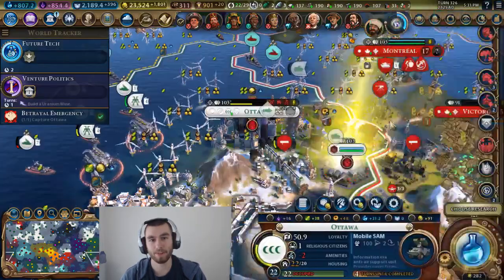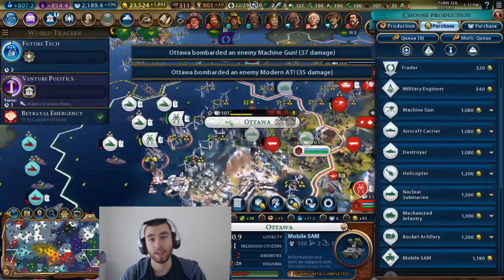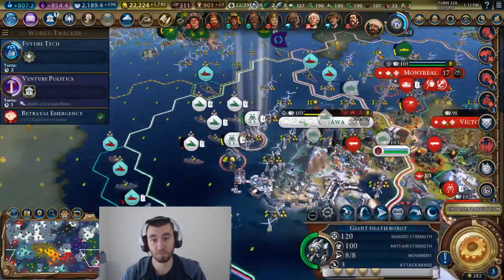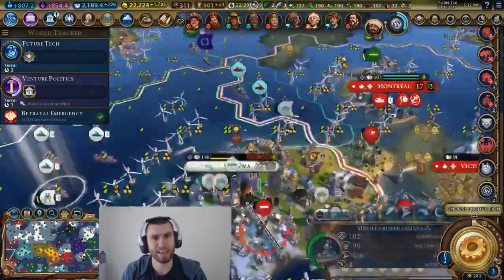So nuclear weapons — you unlock them actually pretty early in the game, kind of through the modern era. But the game lasts a bit longer than normal, so you get nukes kind of early, almost like late early-game.